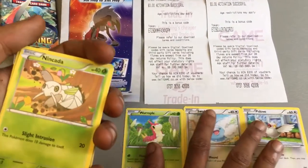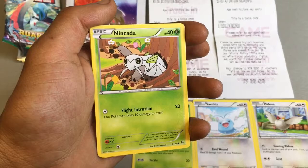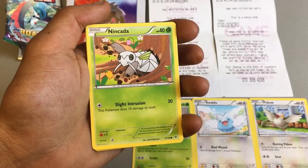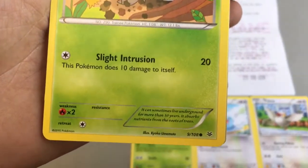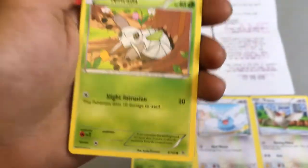Another grass type Pokemon: we got a Nincada with 60 health points in its basic form. It looks like an insect type Pokemon with one attack, Scratch, which does 20 but the Pokemon does 10 damage to itself — that's a bit stupid. It can sometimes live underground for more than 10 years and absorbs nutrients from the roots of trees.